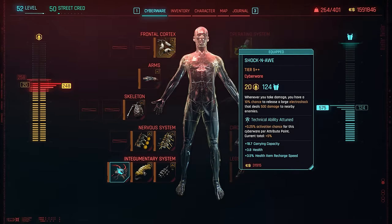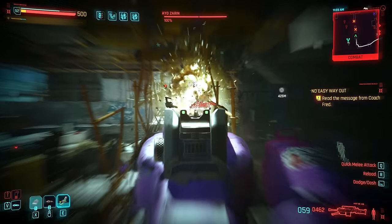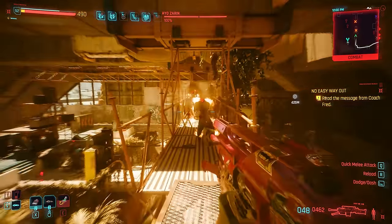We also need Shock and Awe — we're going to stay really close to enemies, and we have quite a bit of mitigation, so we do want to zap them every time they hit us. It's going to hurt them more than it hurts us.